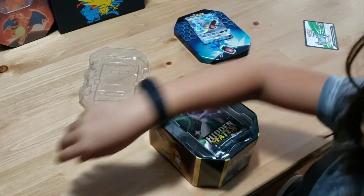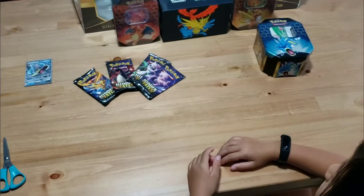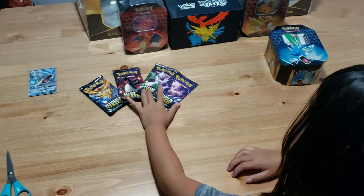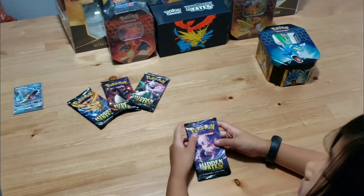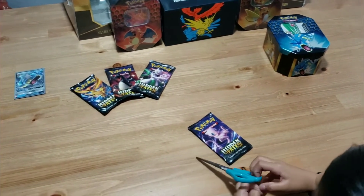I'm going to go with Mew. Why don't we take them all off and put them onto the side here? So which pack do you want to start with first? So it seems like we have all four: we have Mew, we have Zapdos, we have Charizard, and we also have Mewtwo. So hopefully that's some good luck — trying to get that shiny Charizard.